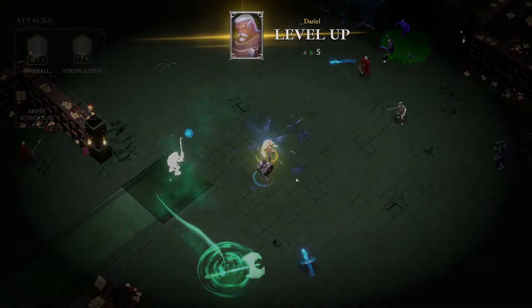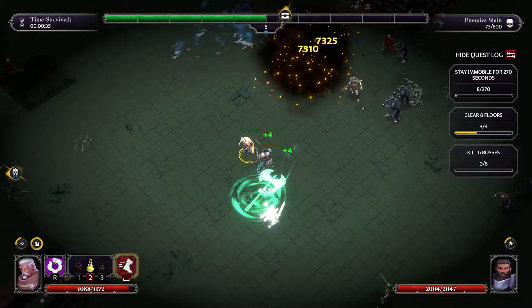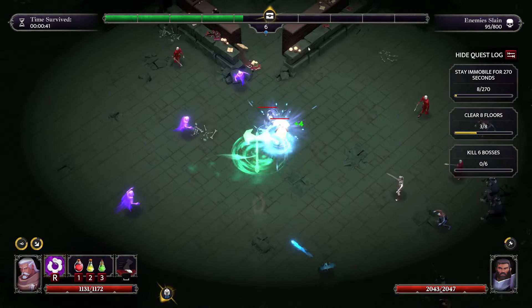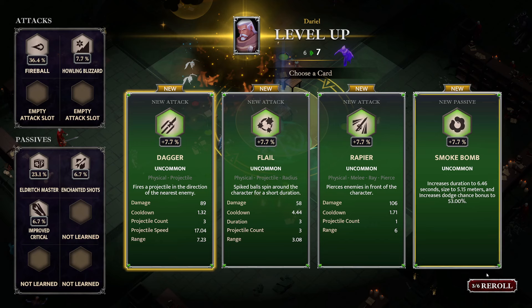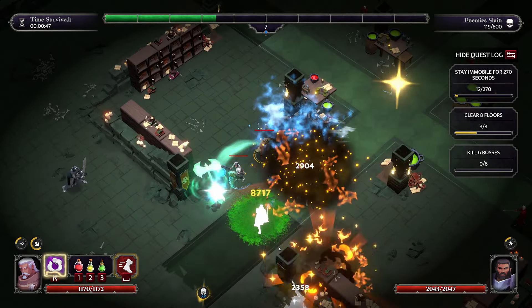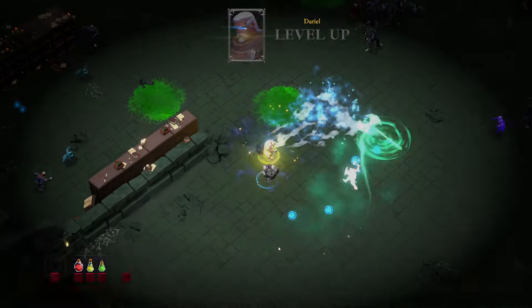Hopefully I get the chest passive stuff soon so I can start farming those. Improved critical is pretty good so I'll grab that - it multiplies the crit chance and crit damage so huge scaling there. Lucky, there we go - increased chance to find chests. You can also put that on your companion but from what I can tell it only applies to the person getting the killing blow. So you want to put it on just one person and make sure that person is getting all of the kills to maximize it.